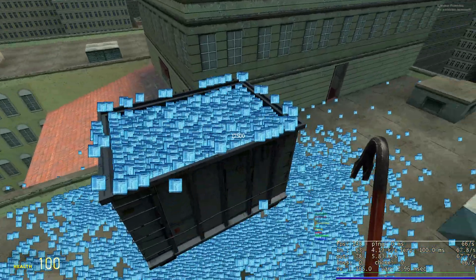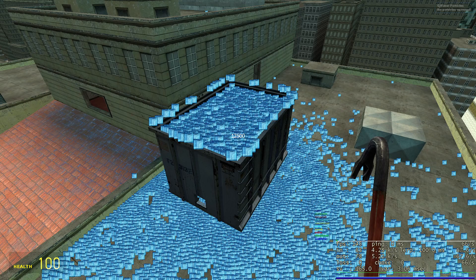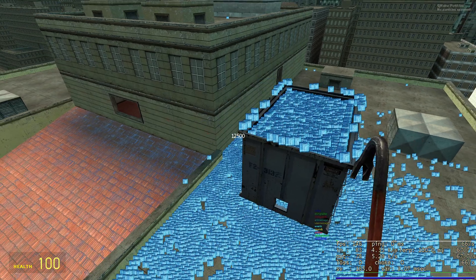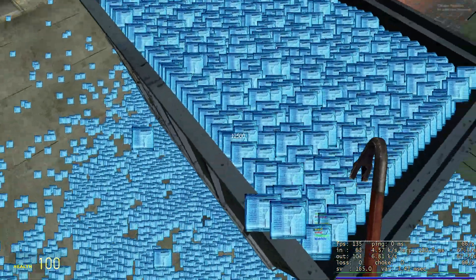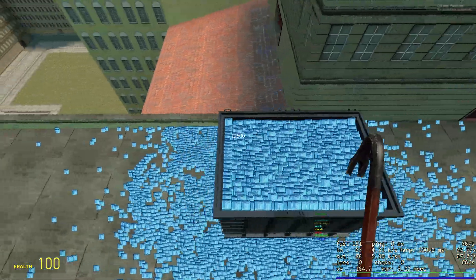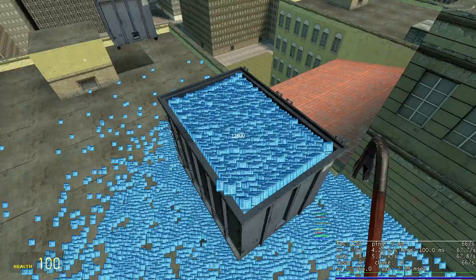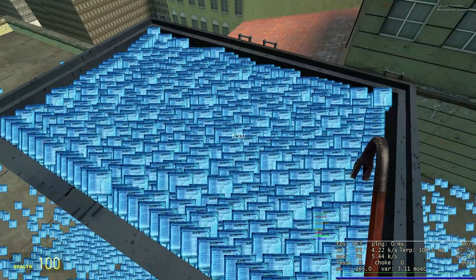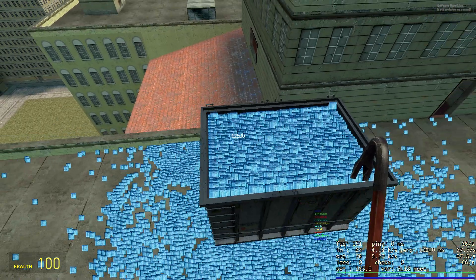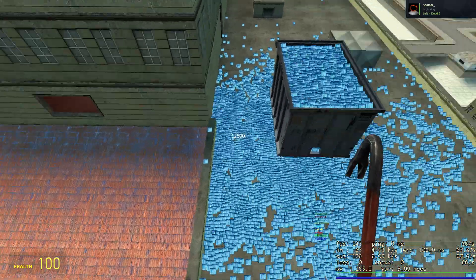Another thing is the new rendering system still uses a sprite-based technique, so the visuals from GWater 1 to this probably won't be all that different. I did want to do some kind of smoothing or ellipsoid splatting, but Source is just so limited in its material system — I don't have access to a lot of the shaders. There is the EGSM module which I played around with, but it doesn't really work for this use case — it's more of a material shader, not a screen-space shader module.